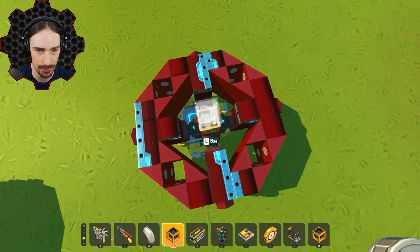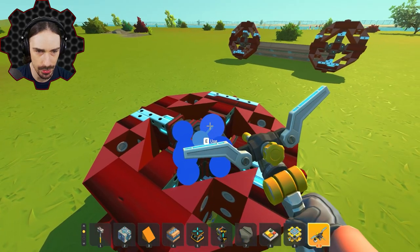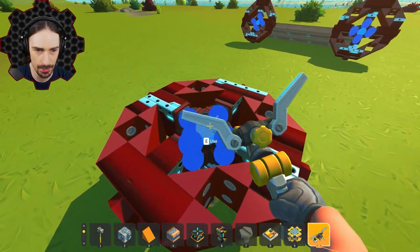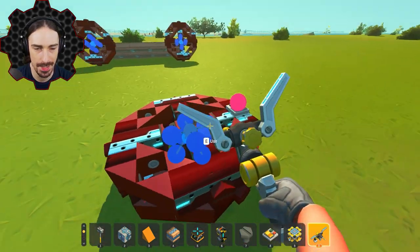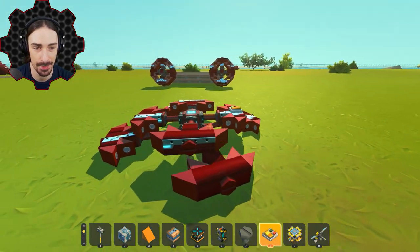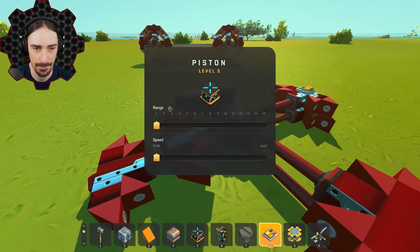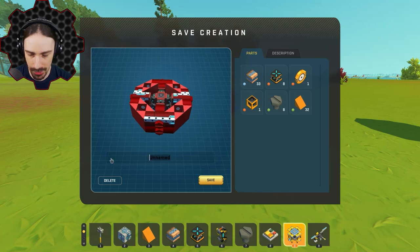There we go — the reason the logic gate is super useful is because now all I need to do is hook it up into all of the pistons, and anytime I want to hook up a switch I just connect it to a single logic gate. I also have to make sure all the pistons get adjusted to the same extension distance. All right, now this wheel is good to go.